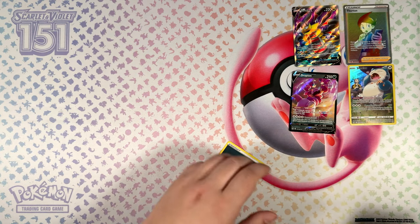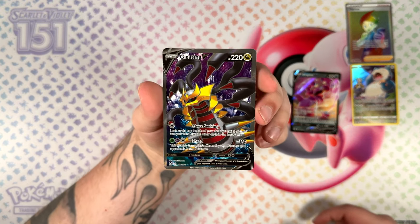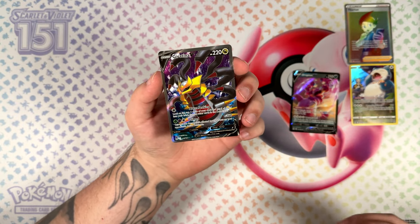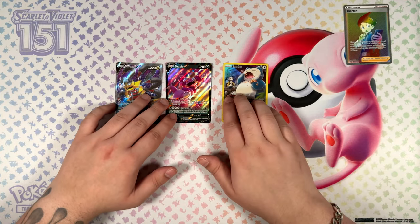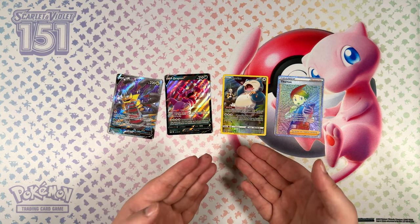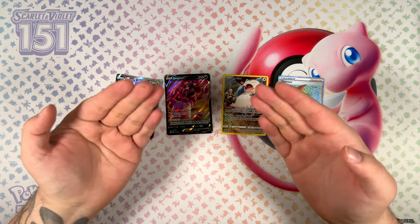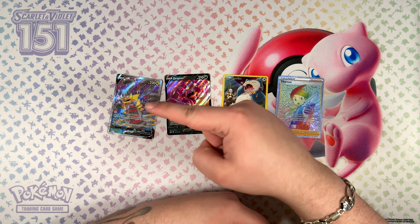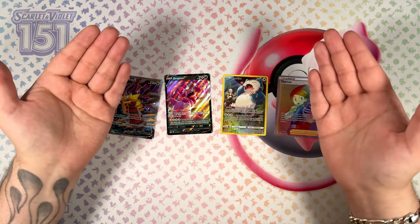You know what? That's fine. I'm still pretty happy with the pulls. The Giratina V Full Art is definitely the star of this opening — it does look pretty lovely. Wouldn't have minded the alternate art, but Sword and Shield era packs, I don't open them that much anymore. But there we have it — those were my pulls from all these packs. If you enjoyed this video, please give it a thumbs up. Check out any of the other videos in the description below, and I hope we'll see you in the next video. Thank you so much for watching. Peace.